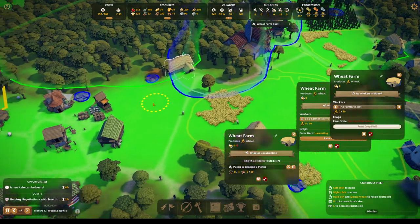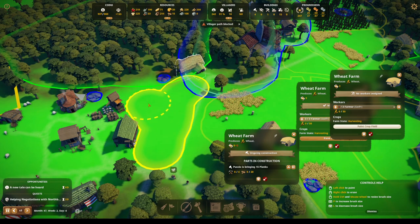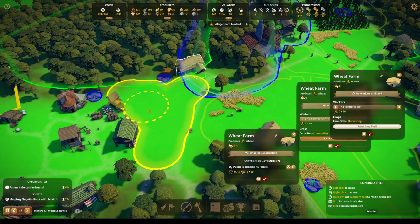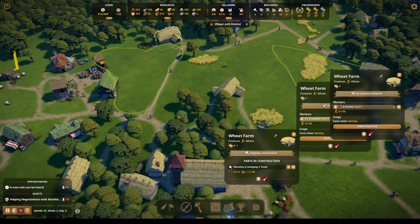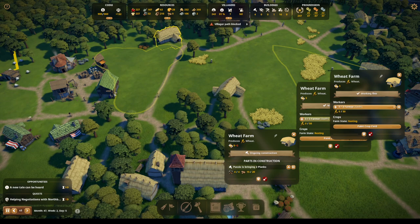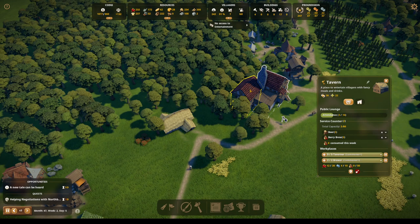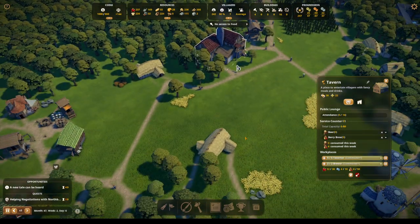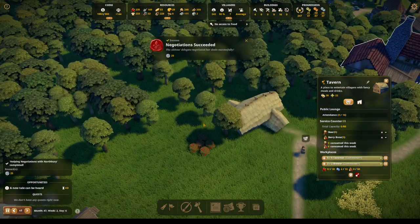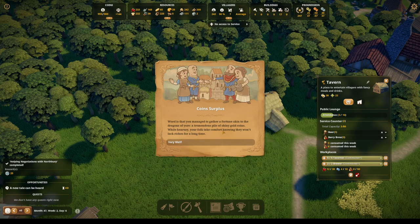Uh, here. And then here — let's get it right up next to the back of these supply stations. Should be a nice amount of fields. And let's assign the farmers. No access to entertainment — it's not big enough. Plus, the beer and berry brew — they're a little low. I could go ahead and put another berry hut. Yay — negotiations are succeeding. We have a new tale: Coin Surplus. The word is that you managed to gather a fortune akin to the dragons of yore — a tremendous pile of shiny gold coins.